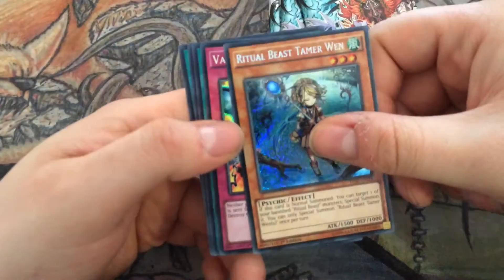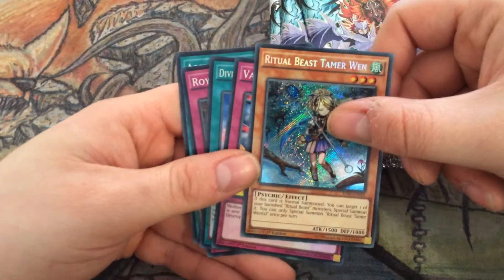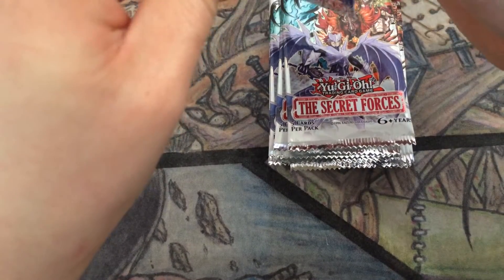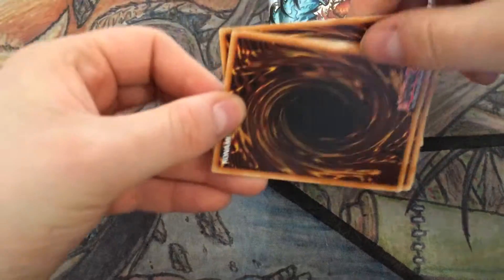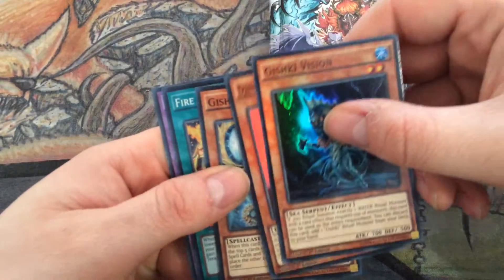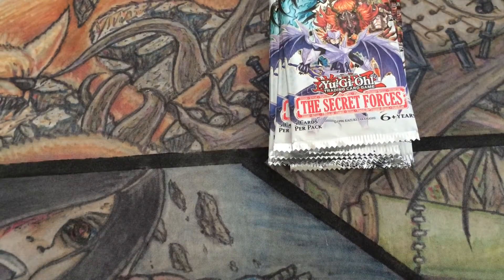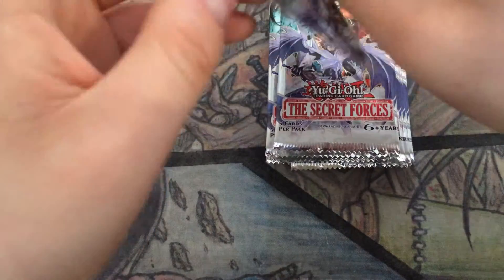I've been doing the wrong round. Ritual Beast Tamer Wen — plane has seemed quite easy to pull at least. Vision, Preside, Noella, Tanki, and another Pink Dolphin. I guess these Pink Dolphins aren't particularly hard to pull — that's my third or fourth one already.